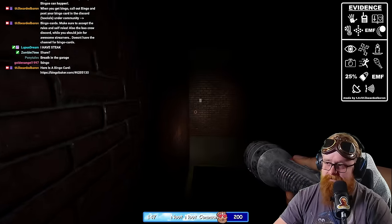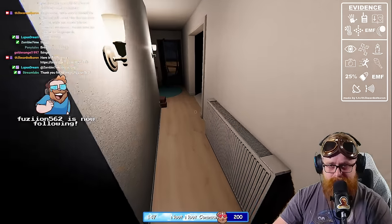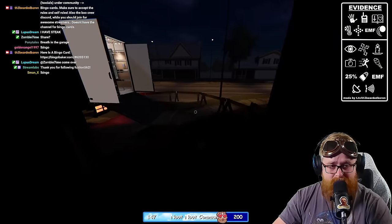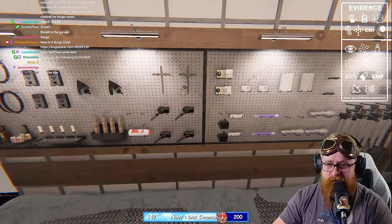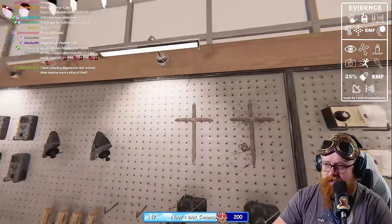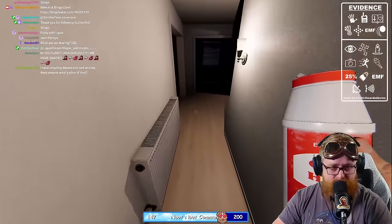Tips in general — make sure you're shutting all the doors around you whenever you're investigating until you find the ghost room, that'll help. Bring in the video camera so we can check for orbs. We've got the crucifix to prevent a demon early hunt and then I've got the salt as well.